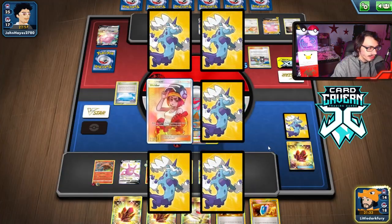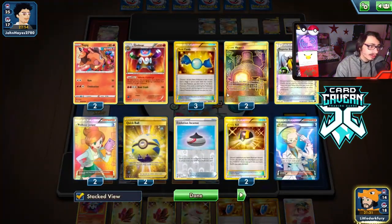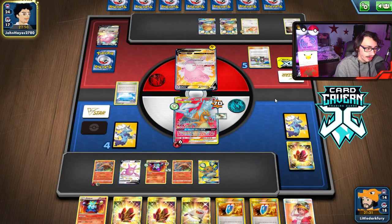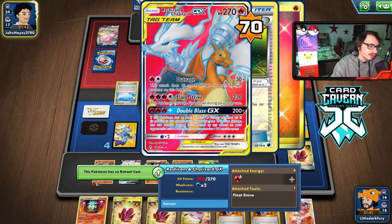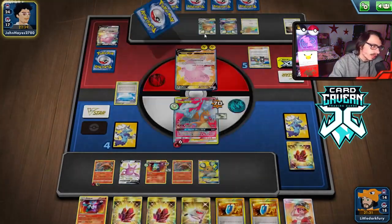We take our prizes — we get Welder and an Emboar. My last Rare Candy is prized so I can't get Emboar back into play until I find the Candy. If they Gust my Emboar and KO it that might be bad. But now I can go to Heatmor — I can attack twice with Heatmor and KO both Dedennes to win.